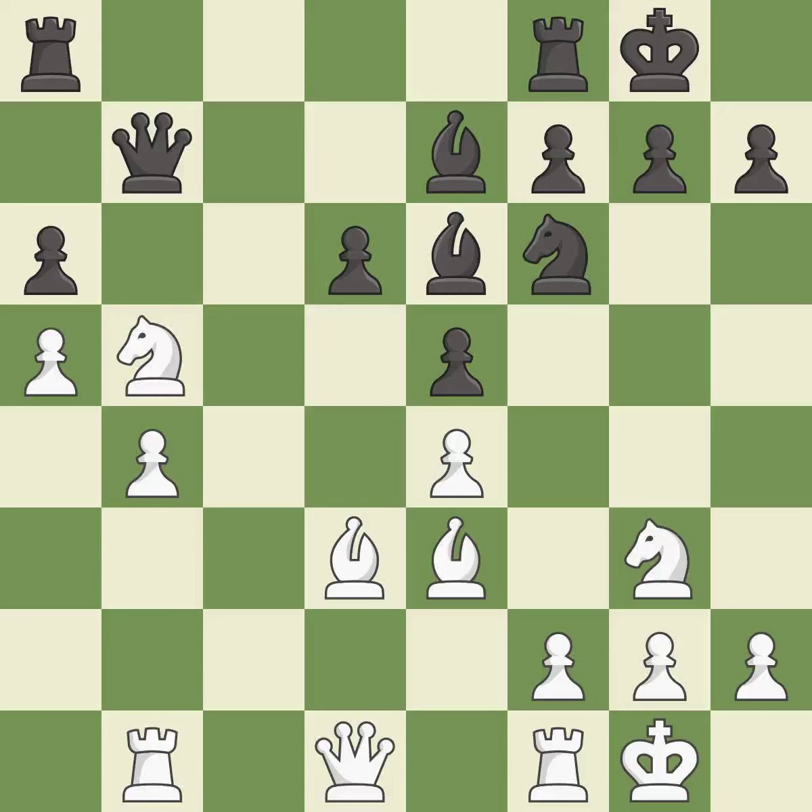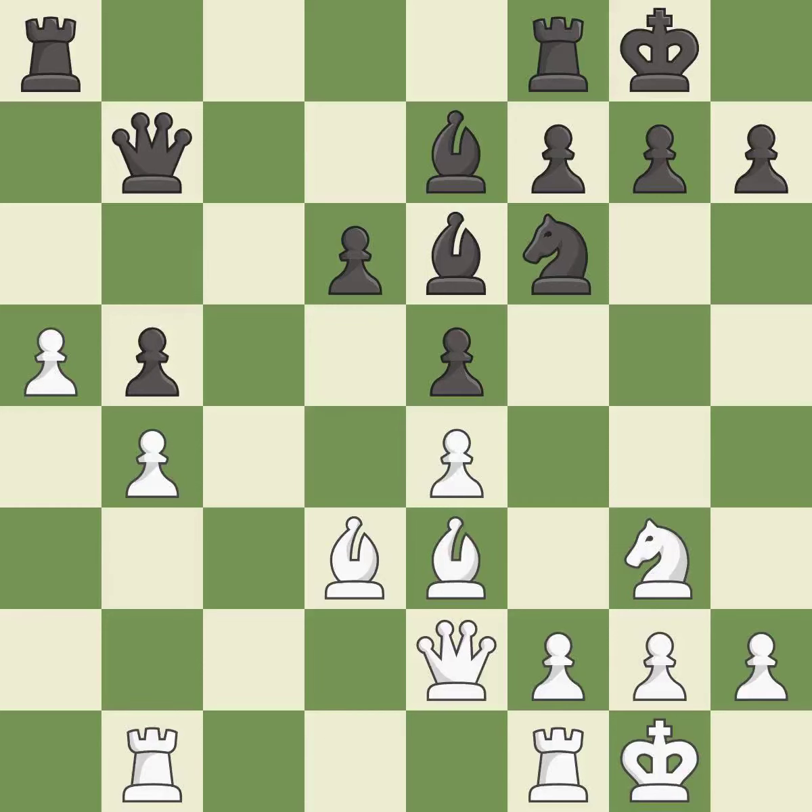Recaptures — it is best. The rooks can see each other now, allowing them to provide mutual defense — it is best. This threatens to create a passed pawn. This allows the opponent to take an open file with a rook — it is an inaccuracy. This makes a passed pawn, meaning no opposing pawn can challenge it on its way to promotion — it is excellent.